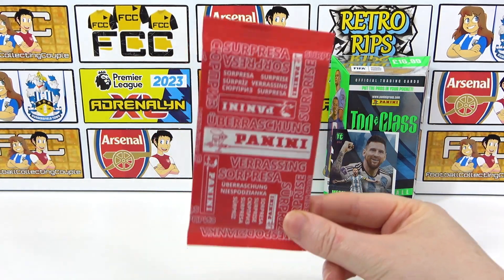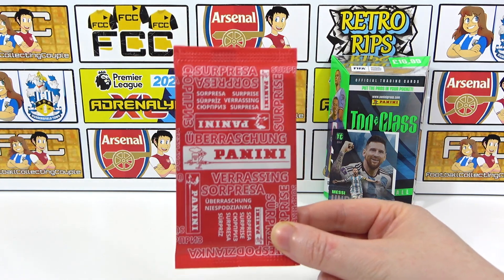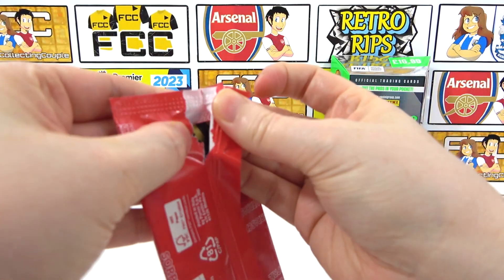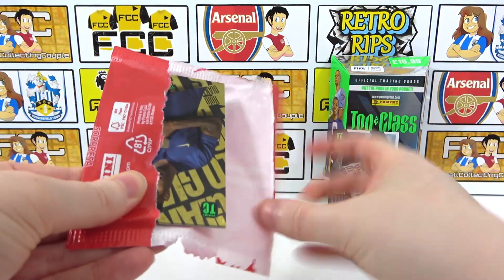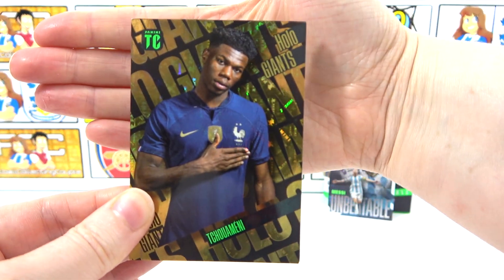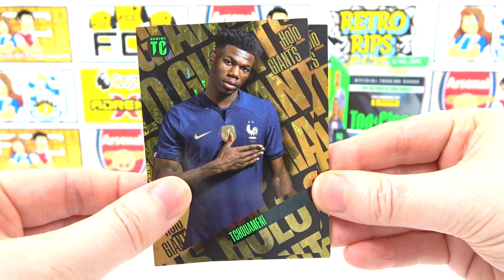Now for the really jazzy red pack — the Hollow Giants, the limited editions for the collection. Brace yourself if you haven't seen these before, because they are amazing cards. We're going to get five of them. The first one is a Thiago Silva — we already have this one. Fingers crossed for the rest, and leave a like if you haven't already — we need the luck!